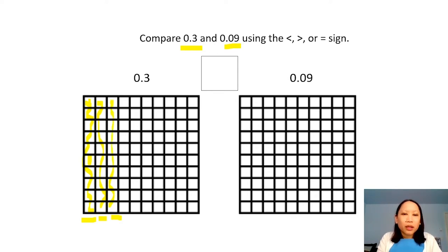You could double check by continuing: four tenths, five tenths, six tenths, seven tenths, eight tenths, nine tenths — and then you have your whole. When we're looking at nine hundredths, one of these little squares is one hundredth. Counting up to nine hundredths, you can see that ten hundredths equals one tenth, and we haven't even made one tenth yet. So nine hundredths is actually much smaller than three tenths, even though it might sound like a bigger number. Three tenths is actually greater than nine hundredths.